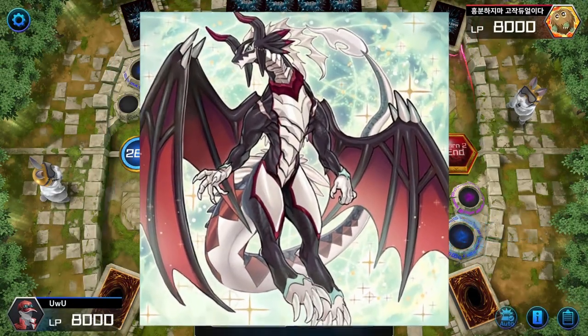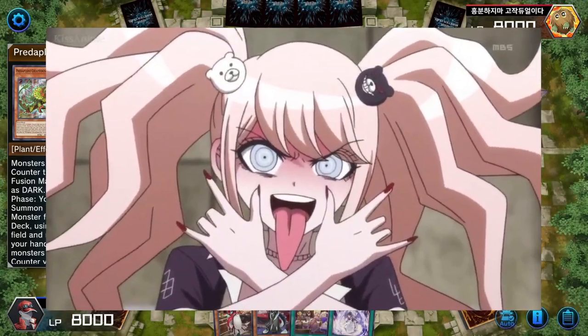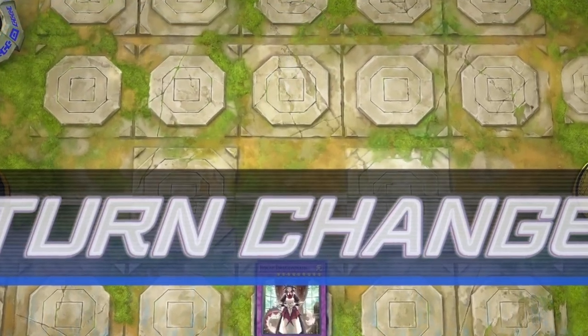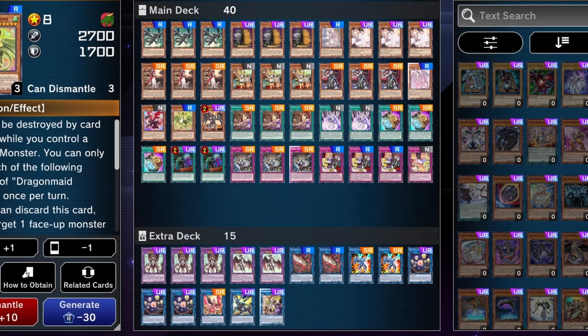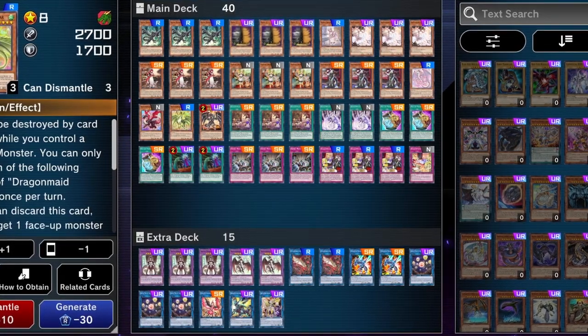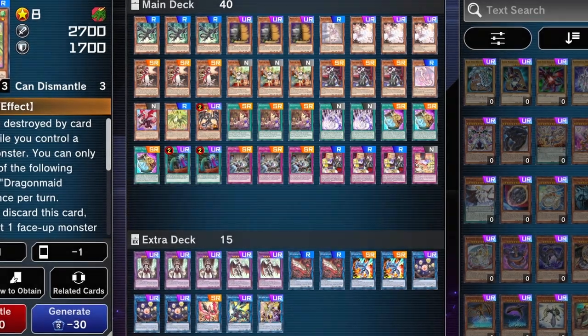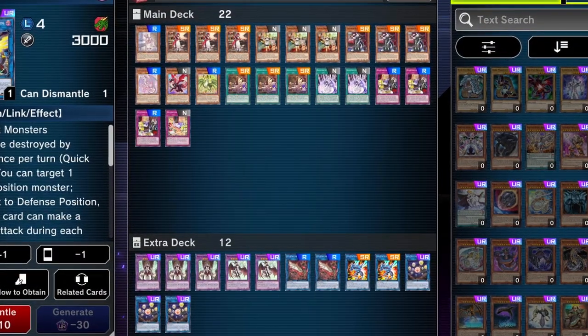So if you're interested in dragons, anime girls with great personalities, and you like making it to where your opponent can't really play the game completely, this is the deck for you. And this is the deck list. With most of these deck lists, there are a lot of cards that you can replace. The main core of the Dragon Maids deck that we're going to be playing today is this — everything else is extra.